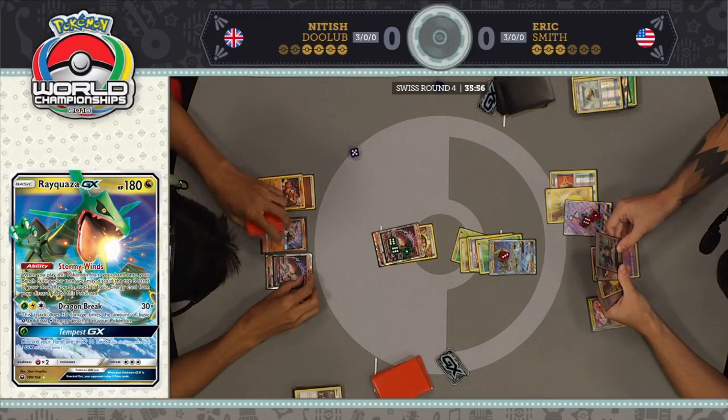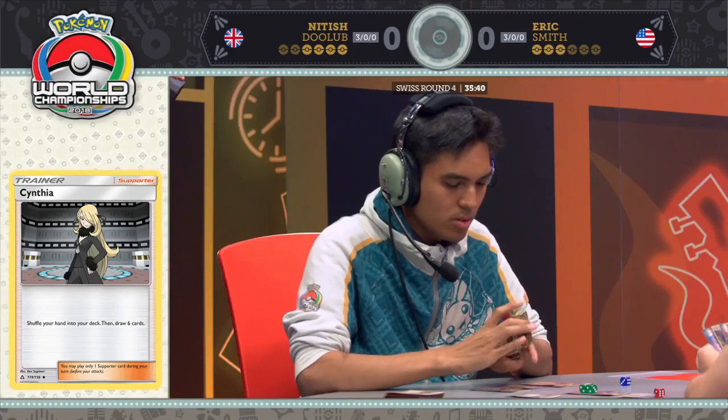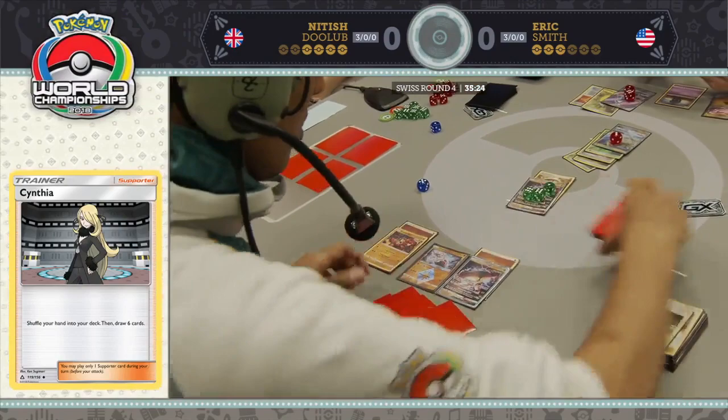That is a massive topdeck. A huge, huge topdeck here for Nittish as he shuffles his one-card hand into his deck and draws six new ones. About as timely a topdeck as you can have — still a way better position than he was in to start this turn. He needs to draw a B-string here. He can find one, he's in great shape; if not, he's still not in a good spot.